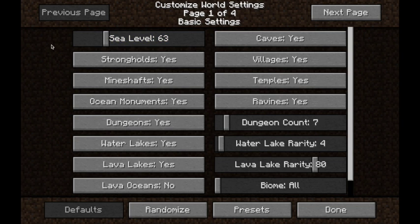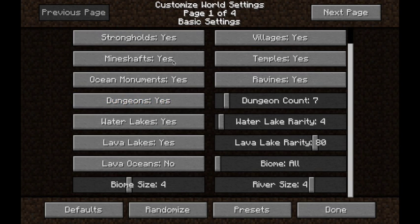So this is choosing how your world will generate. The first thing is your sea level — the basic sea level regular is 63. We can take that all the way up to the top or go down. Strongholds are automatically on, because you want those spawners. Mine shafts are automatically on. Ocean Monument, which is a 1.8 item, is automatically on. Same with dungeons, water lakes, and lava lakes. Lava oceans are not turned off — because every ocean it generates has a chance of being a lava ocean, and they're so large they can take quite a bit of your processing. Biome size is normally at 4 — that's your regular size, and this is what the Large Biomes setting did.